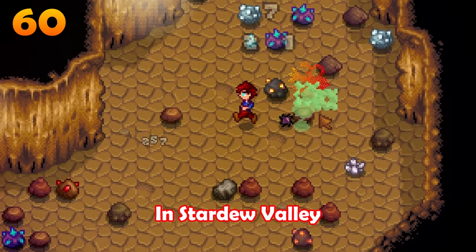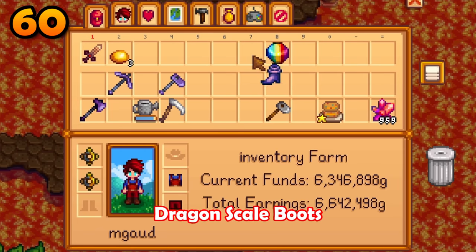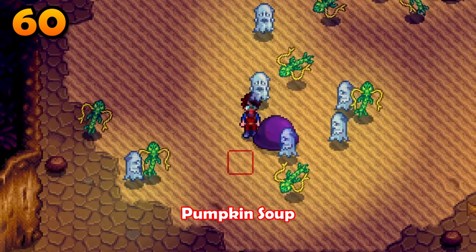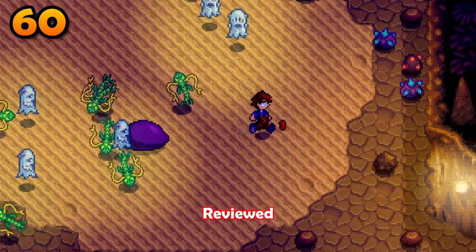To be unstoppable in Stardew Valley: combine two crab shell rings with a phoenix ring and a ring of yoba, wear the dragon scale boots, enhance a dwarf dagger with three topazes, and eat some pumpkin soup. Now you'll take absolutely no damage from enemies, and if you do happen to die, you'll be revived.